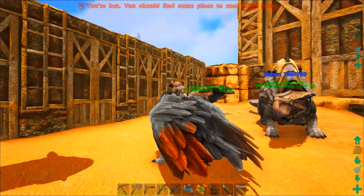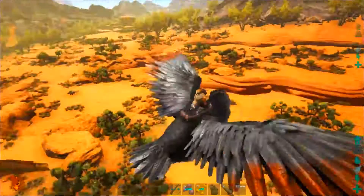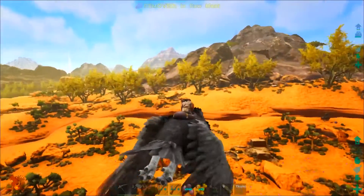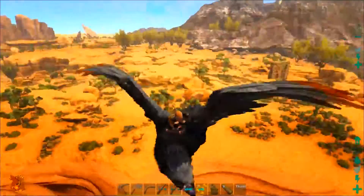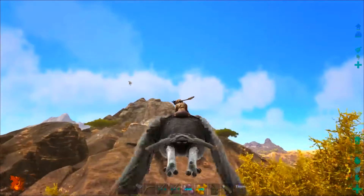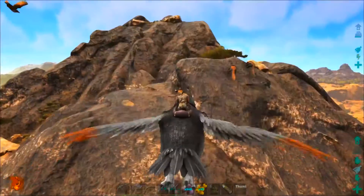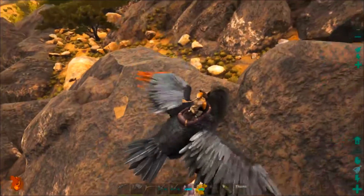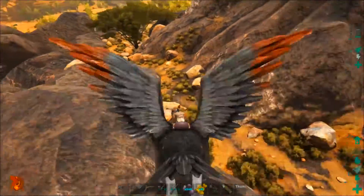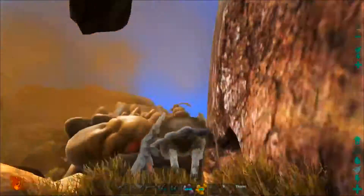Today we are going to head out and tame a rock elemental - I'm so looking forward to it, they look so badass. What I was thinking is we could head out on the RG, scope one out, look for places where we can trap them, and then tame one. We want to find a place where we can trap it between two gaps. I've seen a few people doing this on YouTube and it seems like the best way to do it.